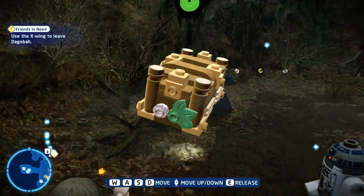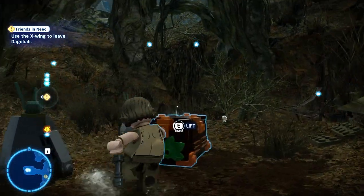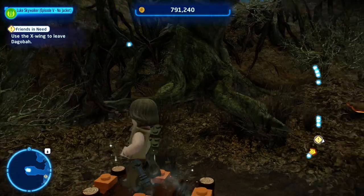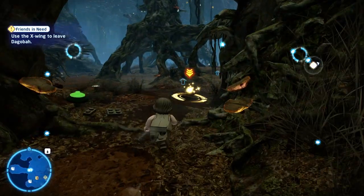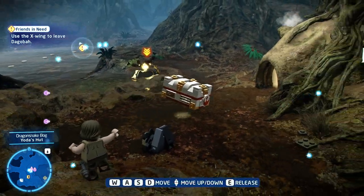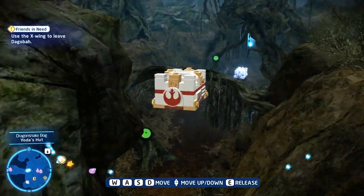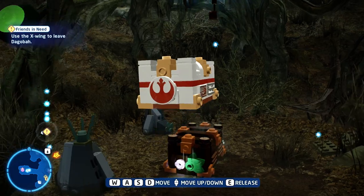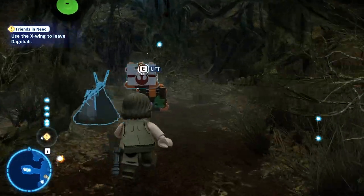The third kyber brick is located underneath a branch in an alcove to the right of Yoda's hut. You're going to use the force to lift some crates and create a little boosting spot where you can jump up and get the kyber brick. You'll need to get the bricks from the water location right outside Yoda's house. Stack the blocks on top of each other so you can climb up, then do a double jump and you'll have your brick.